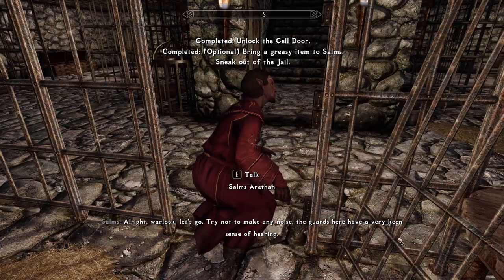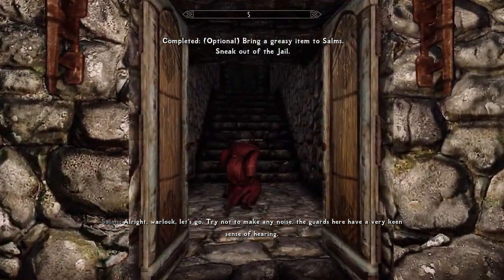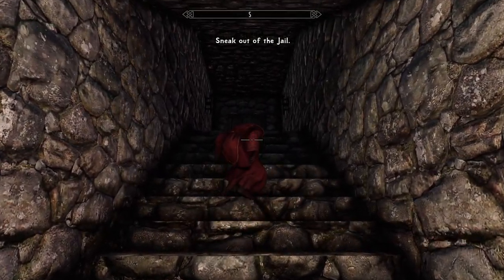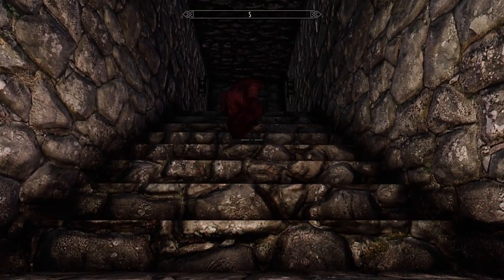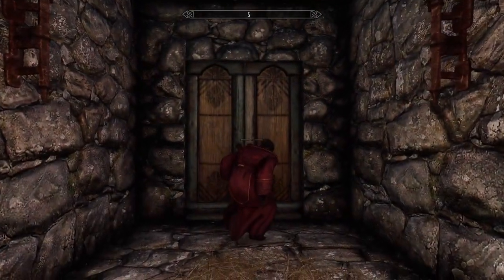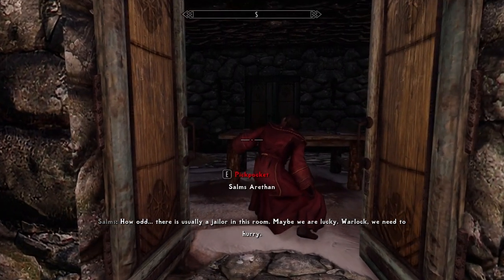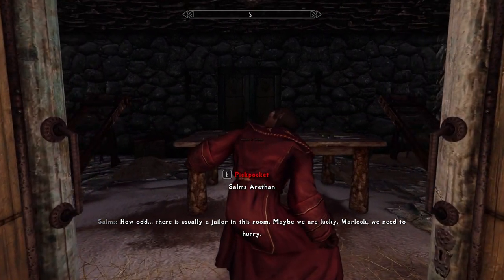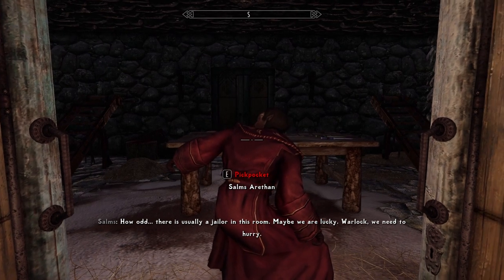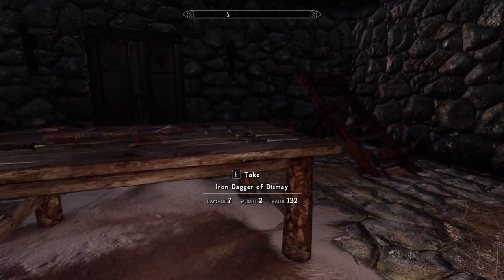All right, Warlock, let's go. You did it. Don't make any noise — the guards here have a very keen sense of hearing. I just want to see my Warlock robes. Ooh, I like it. Also, you let me keep my lantern, which is good. Oh, I got stuck on the stairs. Just don't question it. It's fine. Grab dagger — we'll need it.